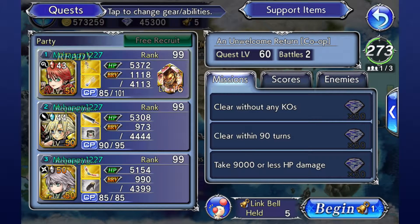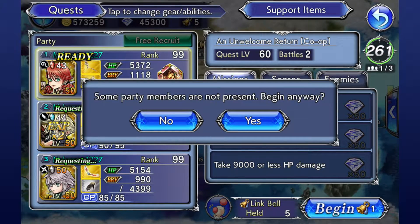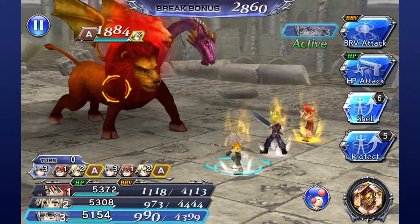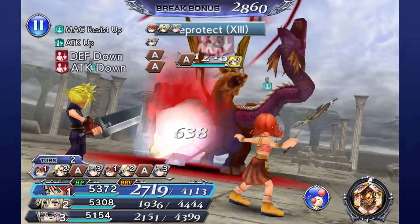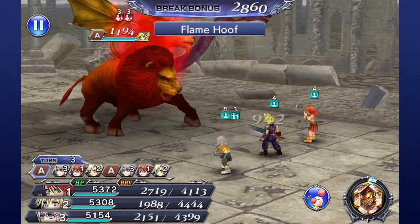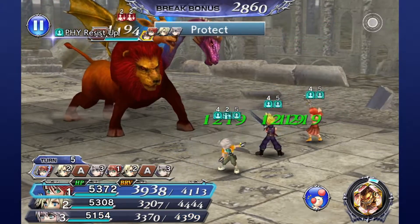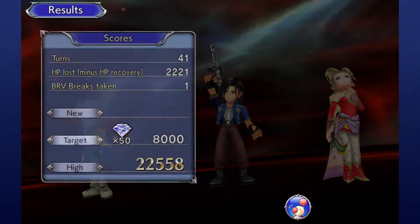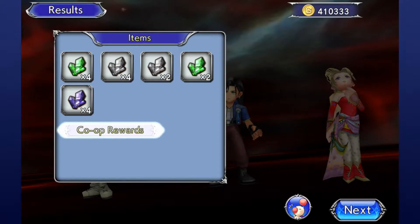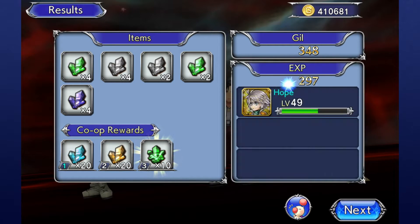Some missions allow a choice between group and solo, while others will only allow for group play. Even with group play being the only option, you can technically still start the mission solo — all you have to do is make the room and start the mission before anyone joins, at the cost of one link bell. This does put you at a significant disadvantage though, since one of the major benefits to grouping up is that each player gets their own summon. This allows you to summon three times throughout the quest and gives you much better odds at clearing it. Heading in solo just lets you use your one summon, so play nice with others. You even get bonus gems for playing with a unique person for the first time, up to a maximum of 20 unique people — it's 200 gems per first-time bonus, so that's just 4,000 gems waiting for you.